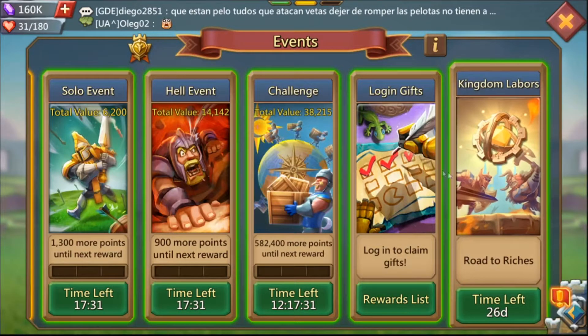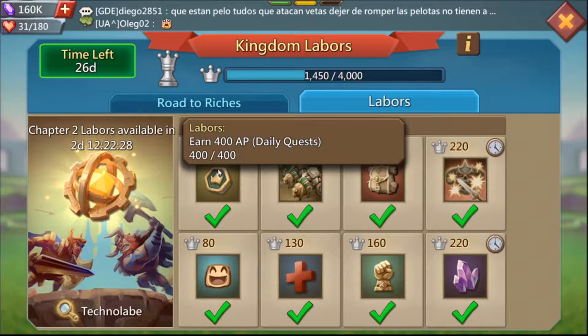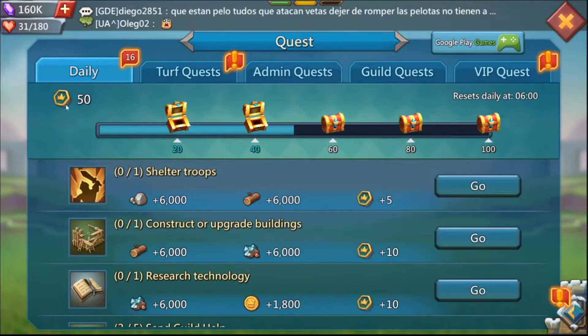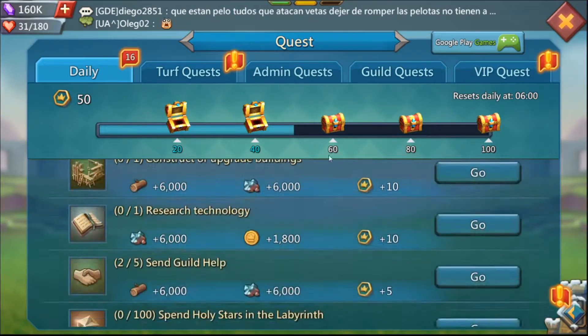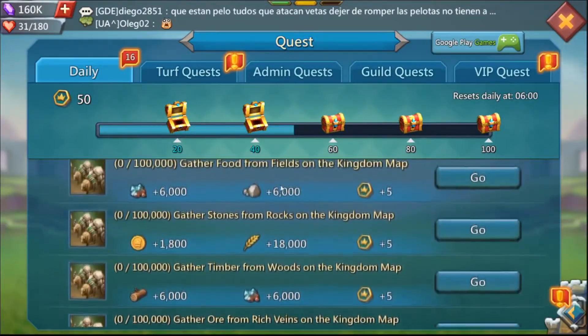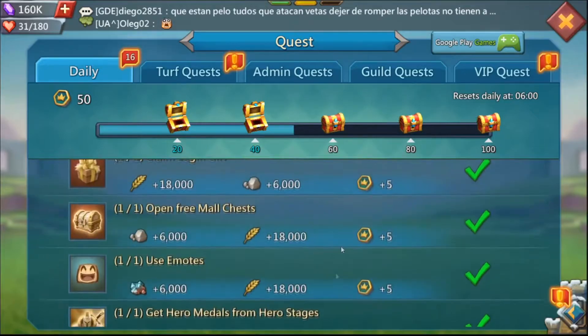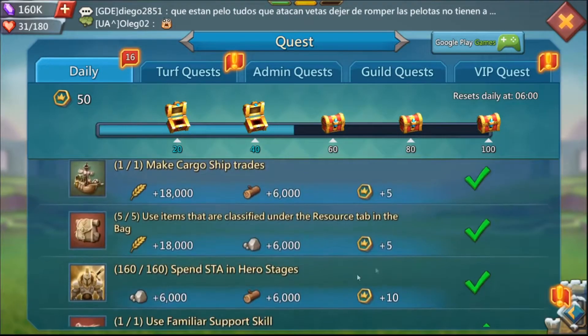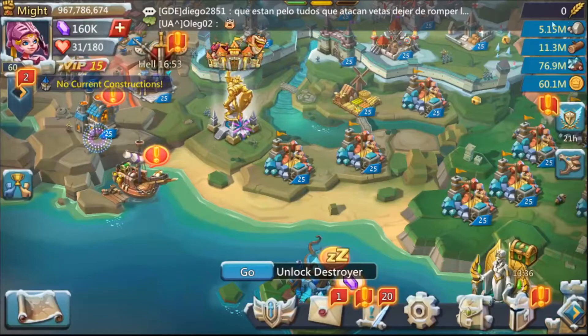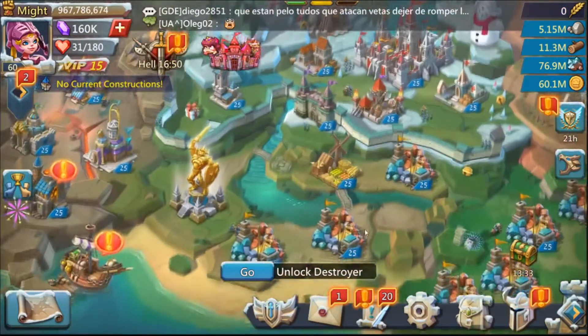Another one that might be a little more complicated depending on how active you are: collect 400 AP from quests. The 400 AP comes from the daily quest tab here. You need to collect 400 AP total, which is about four complete days or five if you don't complete it every single day. At the beginning of your day, just send out your gatherers for one of each tile — that's 25 points right there. Then do the basic stuff to maintain your account and you'll easily complete this quest within an hour of playing each day.